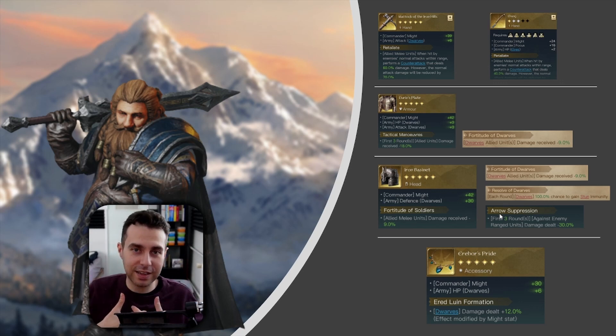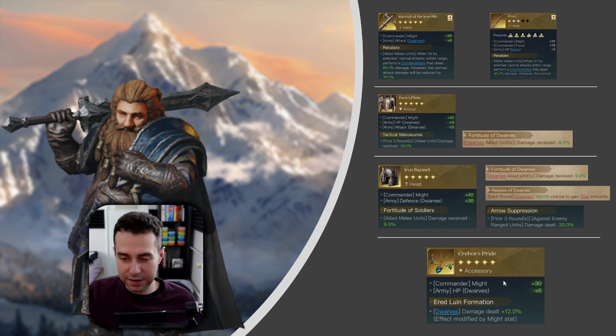I personally try to avoid fighting ranged army compositions. Moving to the accessory: I have listed Arrows' Pride here — perfect item, tons of Might, lots of HP for his army's tankiness, and above all it has Éric-Lú information, which increases the damage of your army by a certain percentage scaling with Might. Since you have tons of Might, this makes you even stronger. I'm not going to talk about Balin's Respect 10 items since they don't make sense for the Retaliate build.